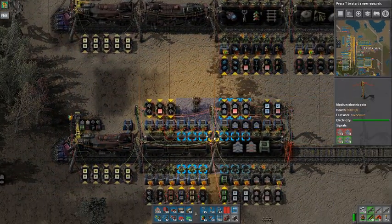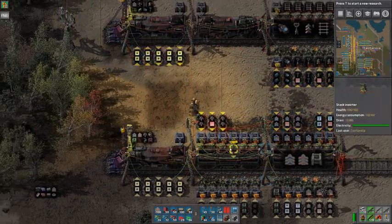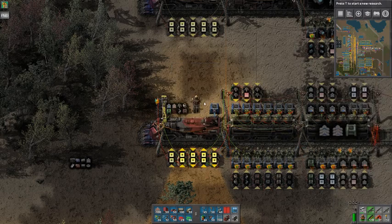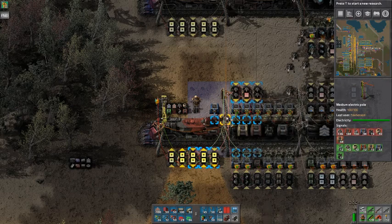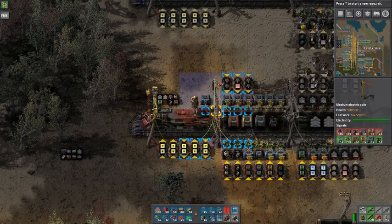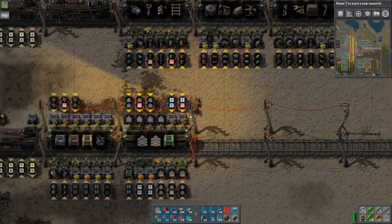Now you can see it starts to load. If you hover over a pole and there are no signals, that means the train is satisfying the requests. If I turn this on — which is the control for this section — you see it now requests all the stuff on the red wire. As soon as the bots deliver the things, the numbers will go down and eventually disappear. My factory doesn't have logistic bots in the network right now, but some of them are going down already.